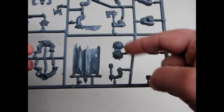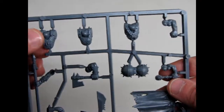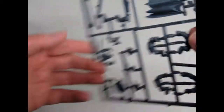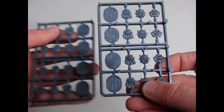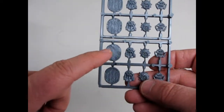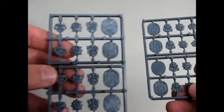So this is the command sprue for your orc boys, not the boar boys. This one has the standard as well as the drums for your orc drummer. It also has a few different body styles — this one here has a crossed-over metal leather studded belt. They also give you the icon here. Here you have the orc shields, and you can take any of these faces and glue them onto each of the different types of shields for different shield divisions, which is always nice.